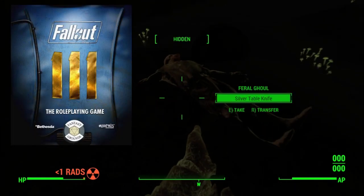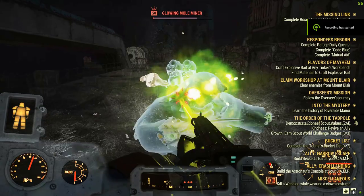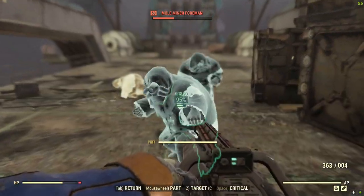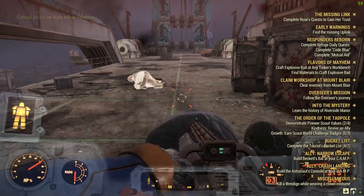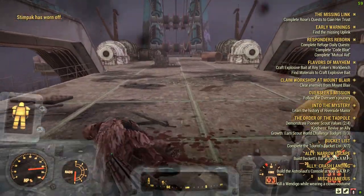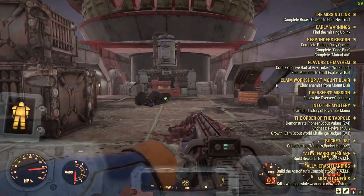One feature of the Fallout 2d20 game that I didn't think to add in either my 5e conversion or Pathfinder rules is rad resistance. In Fallout 4, and therefore in the TTRPG version, different pieces of apparel offer resistance to radiation in varying amounts. In the TTRPG, there is no traditional armor that provides rad resistance — only power armor and select pieces of clothing, such as the vault suit, Brotherhood fatigues, and of course the hazmat suit. For 5e, you can either have these pieces grant resistance or a flat damage reduction, similar to ballistic and energy damage. In Pathfinder, all damage resistance is a specific value, so that's already covered.